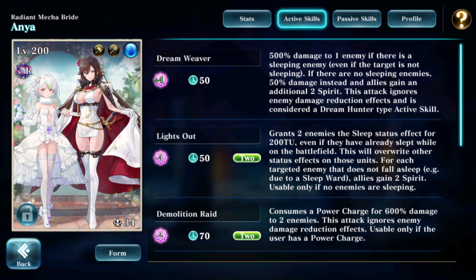It doesn't even have to be the target — one sleeping enemy is enough to deal 500% damage for just 50 time units, and actually generating spirit. So this is a crazy good skill. If there isn't any sleeping enemies, the damage dealt is only 50%, however this might still be enough to finish somebody off. Additionally, it will generate more spirit, giving three spirit in that case. On top of that, it also ignores damage reduction effects.